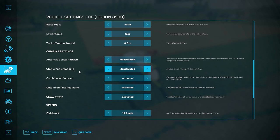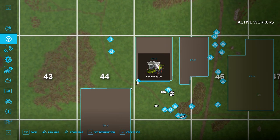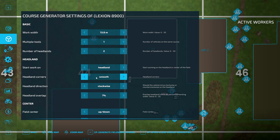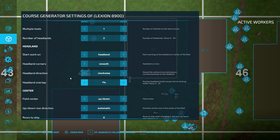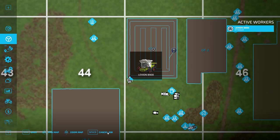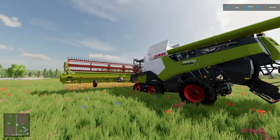In Courseplay, I've found the combine self-unload option and set it to activated — the combine drives to the trailer on or near the field to unload. It's not supported in multi-tools or convoy mode. I've also set it to call the unloader on the first headland. We'll move over to field one, create a job, do two headlands in a clockwise direction, start on the headland, generate the course, and start the job. We'll get out of the combine and let it do its thing.